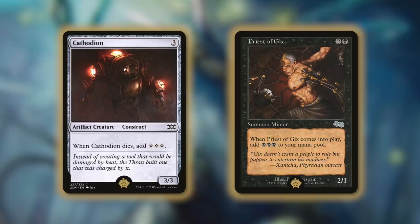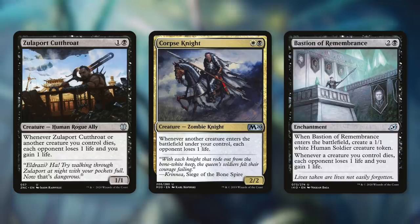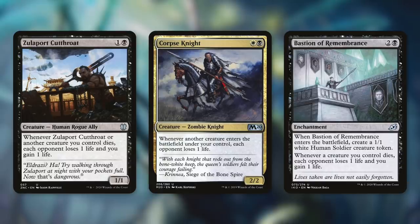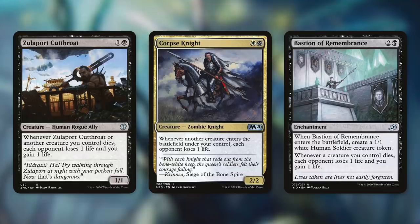If we do go infinite, we can easily drain our opponents out with things like Zulaport Cutthroat, Corpse Knight, or Bastion of Remembrance. Zulaport Cutthroat says whenever it or another creature we control dies, each opponent loses one life and we gain one life. Even if we're not going infinite, we have the ability to drain our opponents out very quickly with this. Corpse Knight works in a similar but different way — whenever a creature enters the battlefield under your control, each opponent loses one life. And Bastion of Remembrance is an enchantment that when it comes into play gives us a 1/1 white human soldier creature token, and whenever a creature we control dies, each opponent loses one life and we gain one life. The amount of value this deck can generate is absolutely absurd. And even if our opponents deal with some of our key pieces, Tyum can just get them back. So once we're set up and we've got things going, it's going to be really hard for our opponents to stop us.